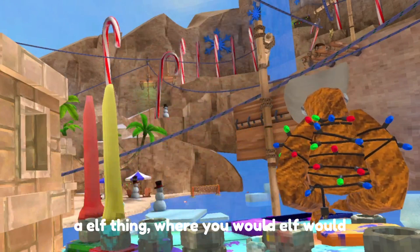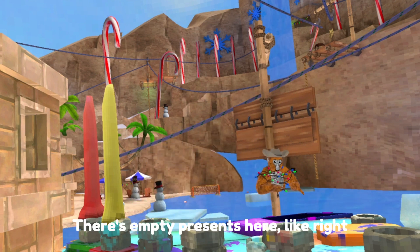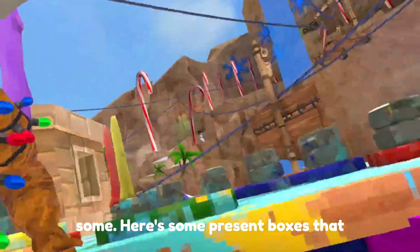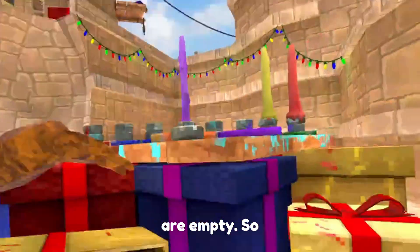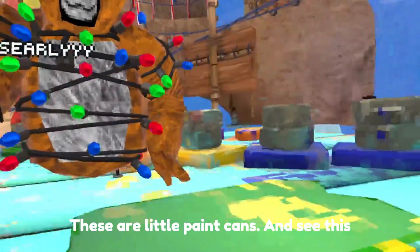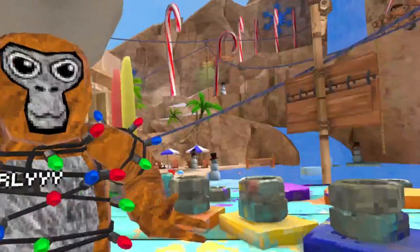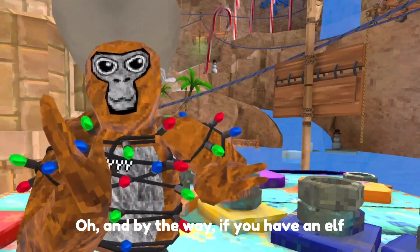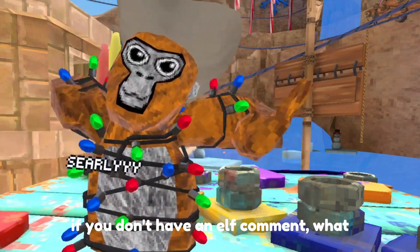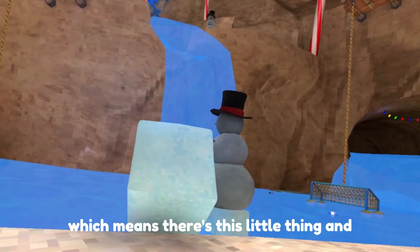Right here — me and my friend Nacho thought this was like an elf thing where elves would make presents. There are empty presents here, and I'll show you some — here are some empty present boxes. I think this is like an elves' workshop. There are little paint cans, and this looks like a snowboard. By the way, if you have an elf, comment their name; if you don't, comment what you would name your elf.